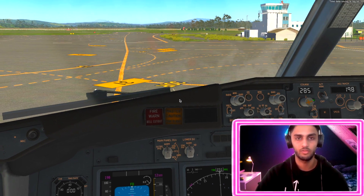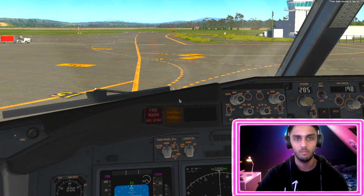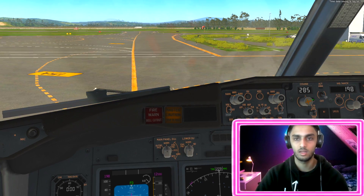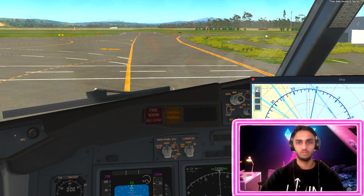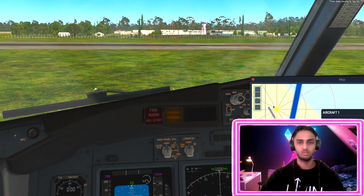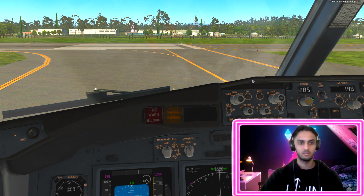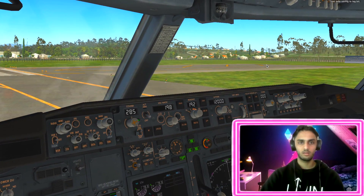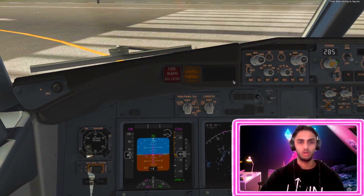Now that we've got the flaps out, we actually go to runway 14 here on the Gold Coast and just taxi towards it. It's quite a long way so we'll bring up the map and teleport there - a bit quicker. We'll taxi onto runway 14 and complete a normal departure. Let's check both ways, clear of any traffic, no one on final.